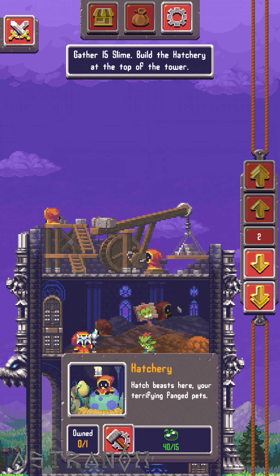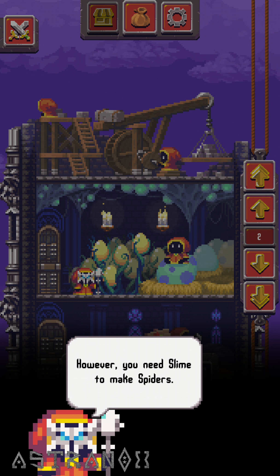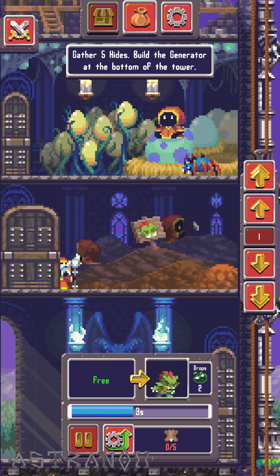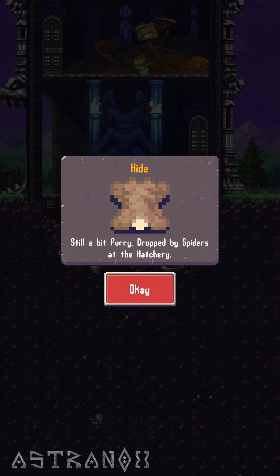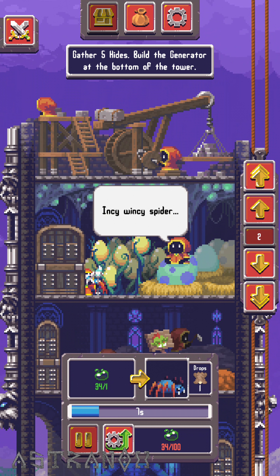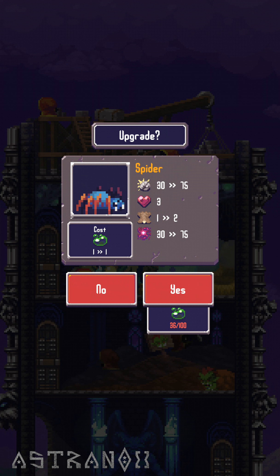Go back to the tower, now we can build this thing. To upgrade I need different materials - generator. Dropped by spiders at the hatchery. So this will make it so I get two instead of one.